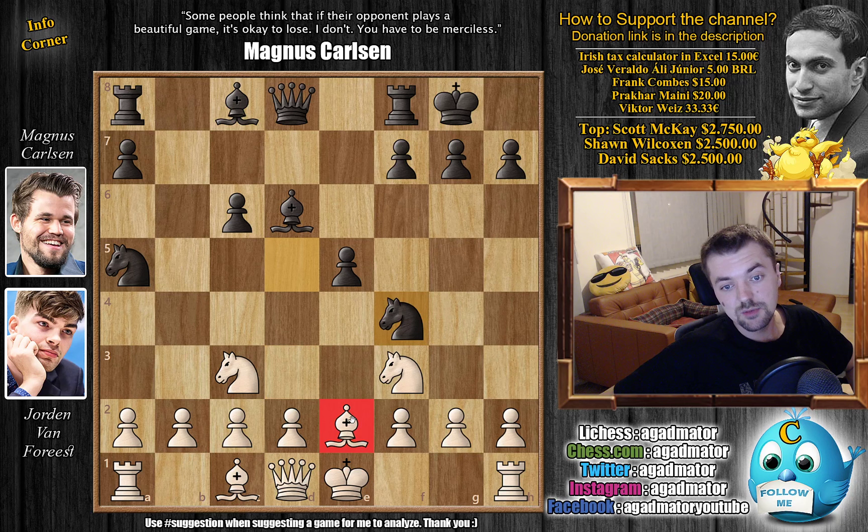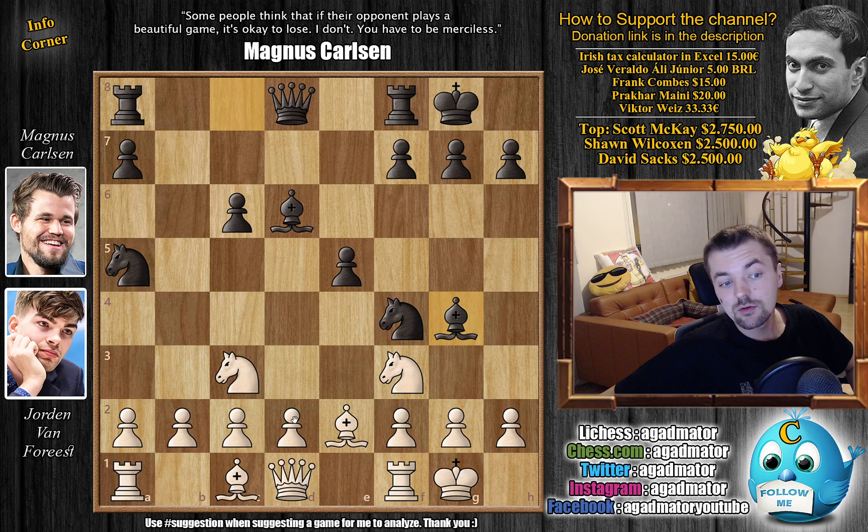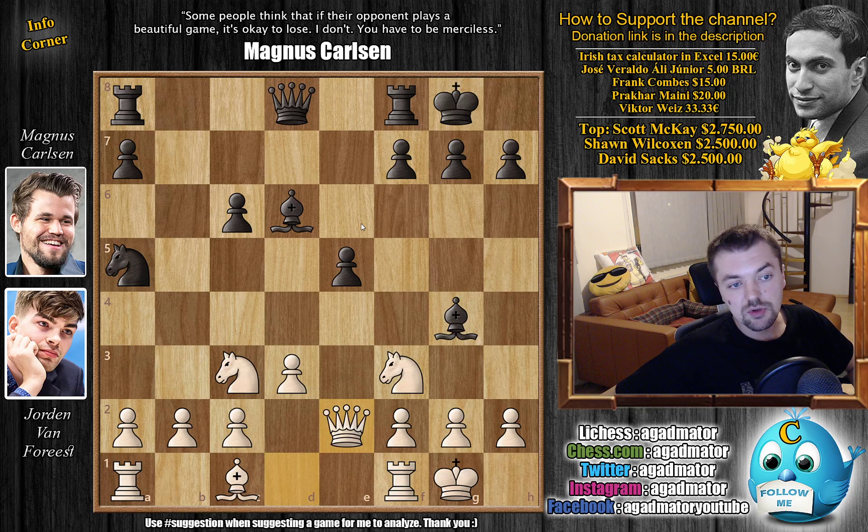So Carlsen replies with knight to f4, attacks the bishop on e2, and Van Forrest just castles. We have bishop to g4 by Carlsen, and now d3, opening up an attack towards the knight. And Carlsen says okay, let's just grab that bishop. We are a pawn down, which is normal when you go for the Two Knights' Defense, but I do have the bishop pair. So knight captures with check, queen captures on e2, and now f5. Already quite a dangerous expansion for black, but also for white. And here Van Forrest goes for e3, just asking: do you want to capture, or do you want to go bishop to h5?